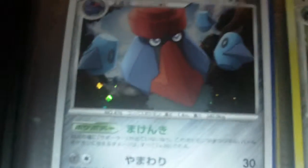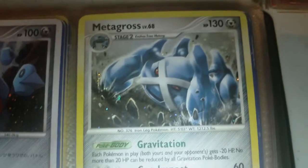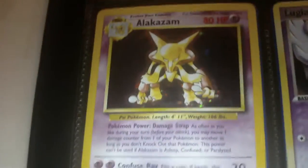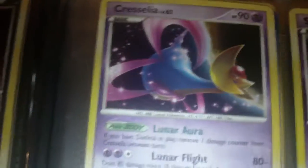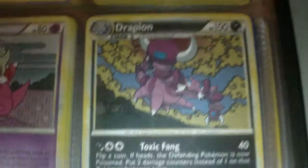So I got this Japanese Probopass, Metagross, Glaceon, Darkrai, Houndoom, Midianna, Alakazam from Base — I really like that card. Lugia, it has like a giant bend right in the card, I think you guys can see it off the reflection of my light here. Kersalia from the three pack thing. Spiritomb, Slowking from HeartGold SoulSilver, Drapion.